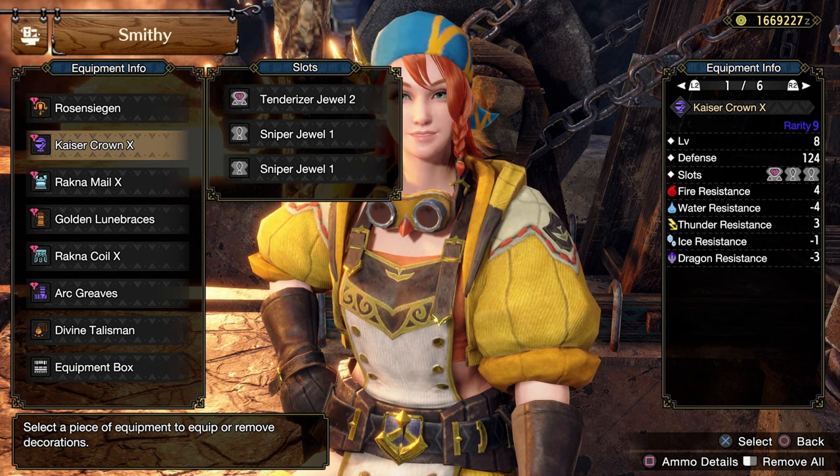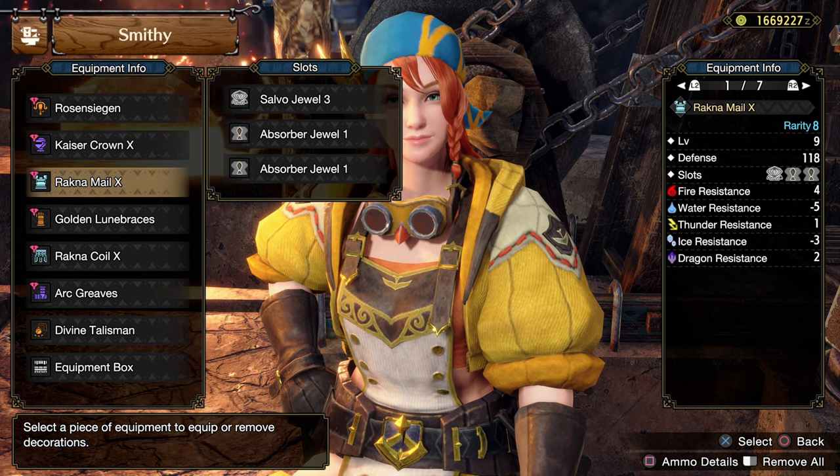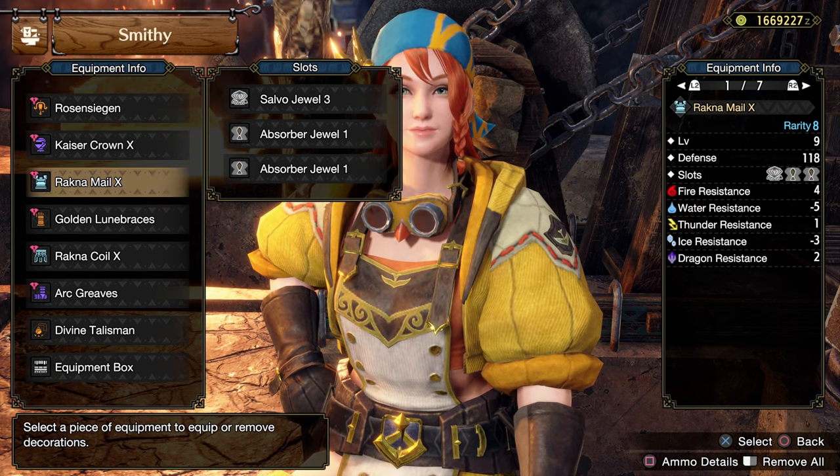On the head, we have Kaiser Crown. I have Tenderizer Jewel and two Sniper Jewels. Rock in the Mail with Sour Jewel and two Observer Jewels.